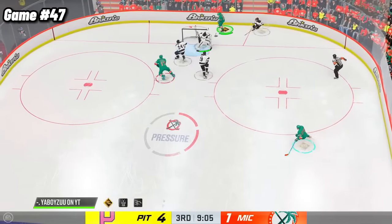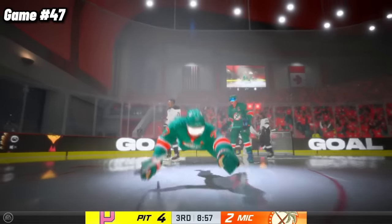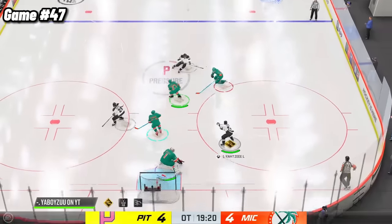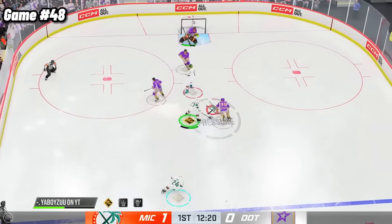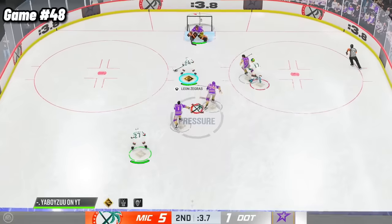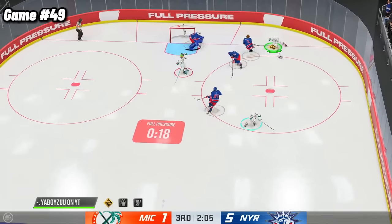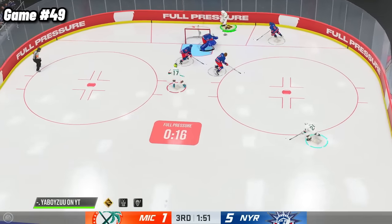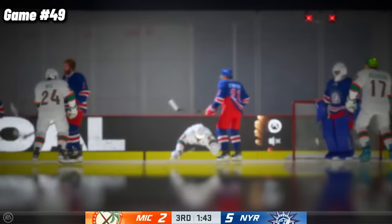Did you forget about the Michigan counter? Unfortunately, even after being down by 3 and tying it up, we still lost a heartbreaker in overtime. I wanted to show this next goal because I honestly thought it was nasty. This game was a walk in the park, as our opponents rage quit after we scored to go up 6-1. Game 49 was pretty unfortunate, as we couldn't buy a goal — except for Michigan, of course. But that couldn't help our cause enough, as we lost this one 5-2.